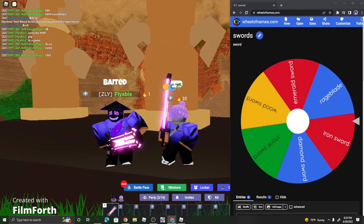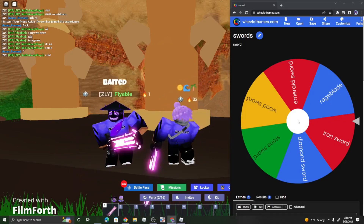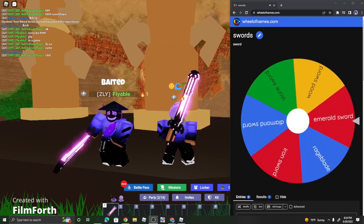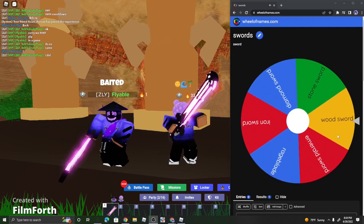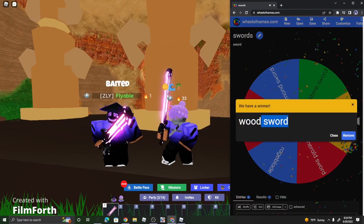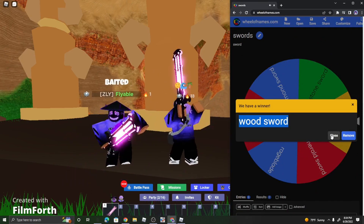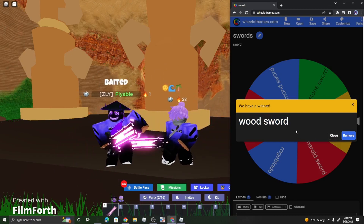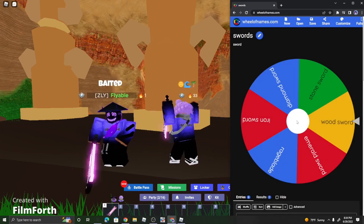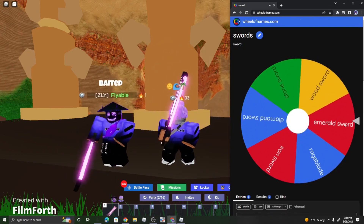Now we are going to be spinning the wheel. Zeely's gonna be spinning the wheel first, so we'll see how this one turns out. Zeely, you can spin the wheel. Okay, so the first spin is a wood sword for Zeely. So he's only allowed to use the wood sword — he cannot get a single upgrade, which means he's probably going to be trying to upgrade me the entire game. Now Zeely, give me my spin. Also, rate this merch 1 out of 10 in the comments.